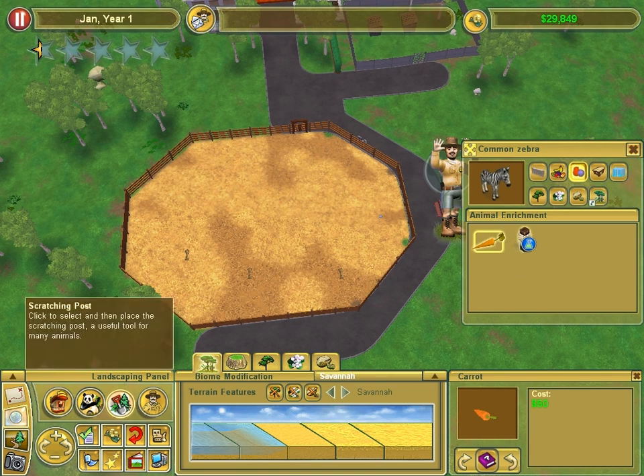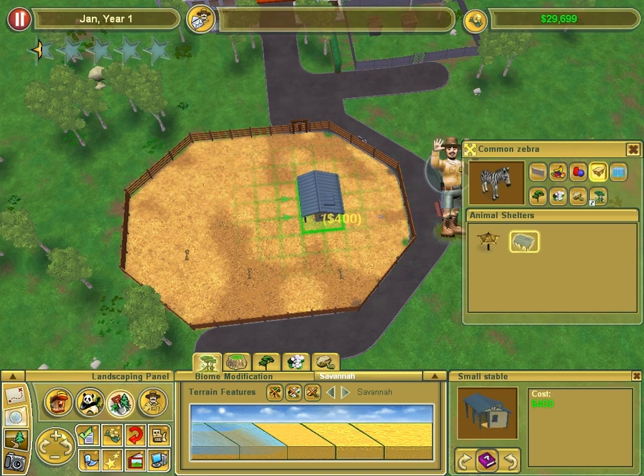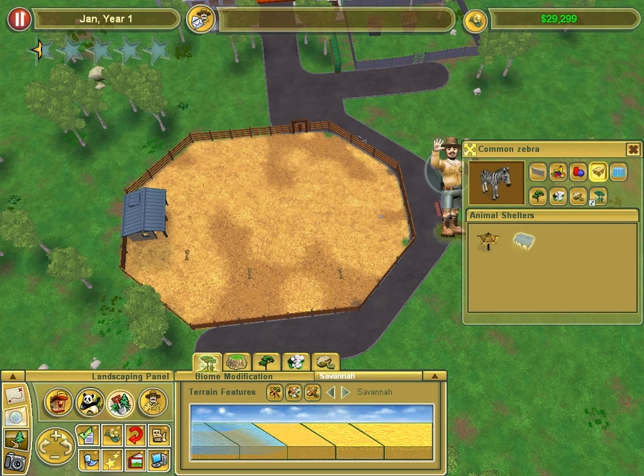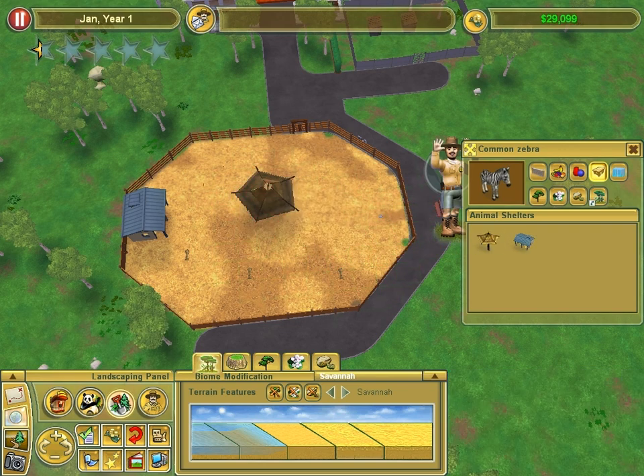Toys — oh, a carrot! That's fun. I'd love a toy carrot. Put a couple of them in because they're cheap, very cheap. Put some more shelter in. I'll do — I've only got two zebras. Put an umbrella right in the middle, shits and giggles!